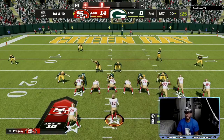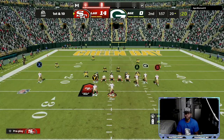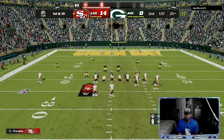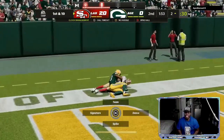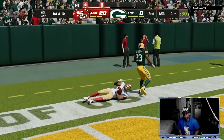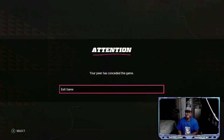I stood there just long enough for that pressure to get there. Now we're going to try to work them underneath — looking for either the tight end or the slot. Throw it right over the top to the slot. Devontae Smith with the tutty! Let's style on them — this is the tutty squad. Drop a like on the video. My opponent has seen enough — your peer has conceded the game.